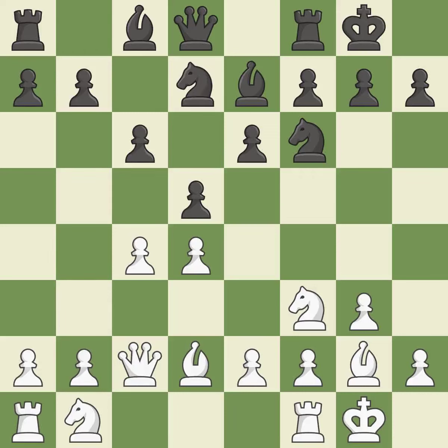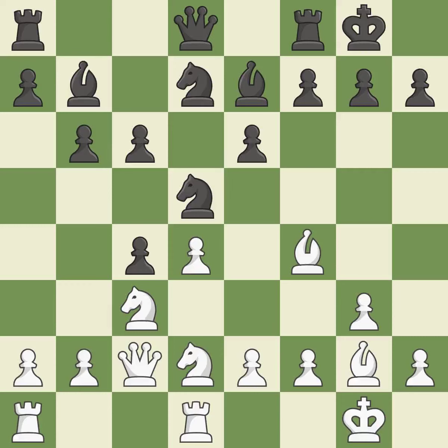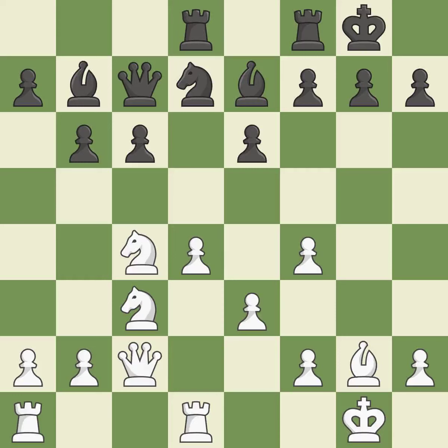This develops a knight from its starting square, activating it. By positioning the bishop on a potent diagonal, this fianchettos the bishop. The rooks can see each other now, allowing them to provide mutual defense. This offers to exchange pieces of equal value. This is the only good move. Backs off. This connects the rooks, which helps them coordinate together in the future. This defends the attacked pawn. This develops a rook off its starting square, getting it into the action.